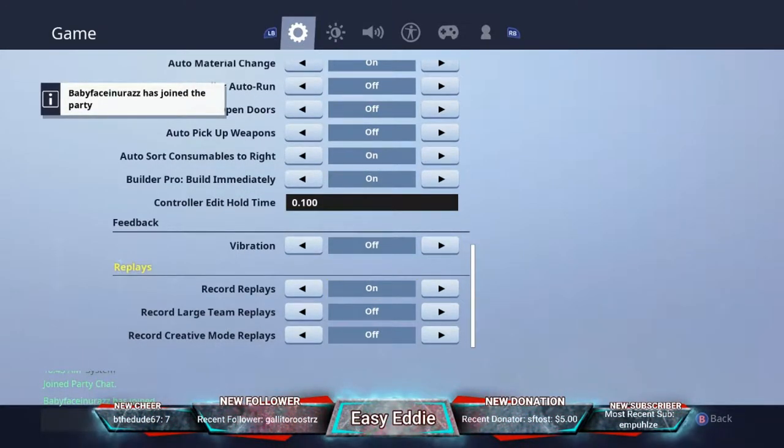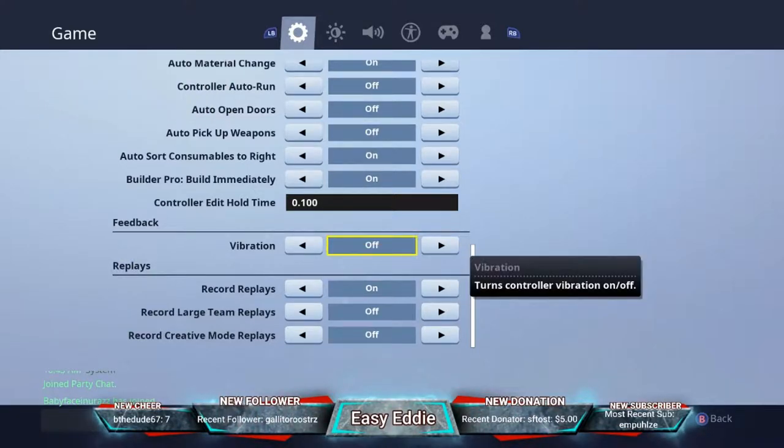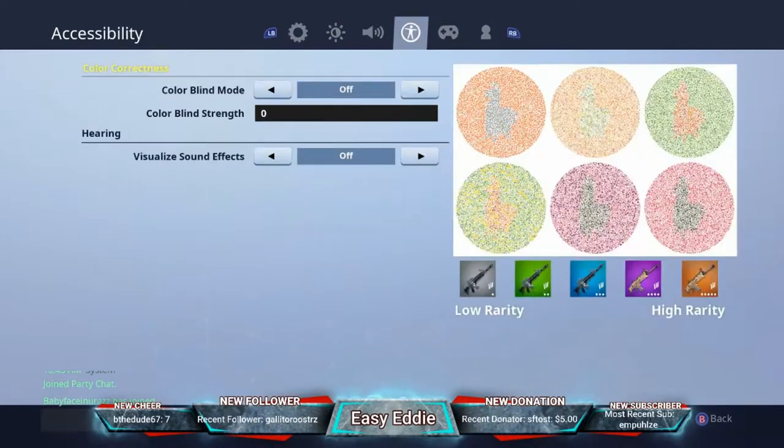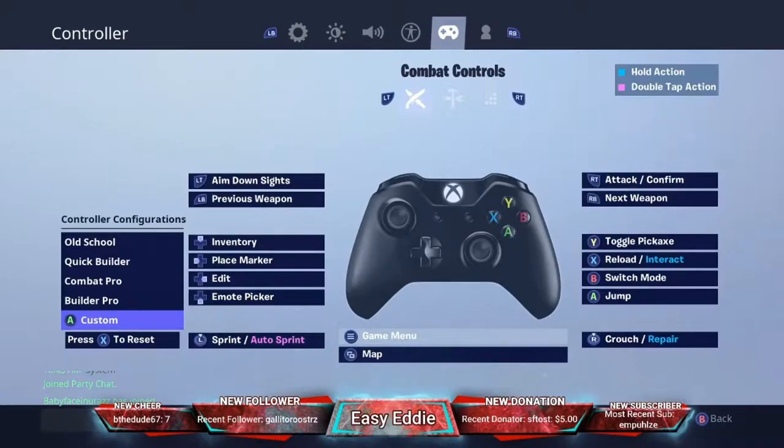Vibration I have off — it could mess up your shots. It feels weird when it's on, almost like it's making you move your controller and throws your aim off. I'd recommend turning it off.